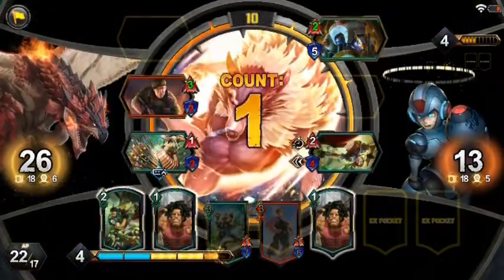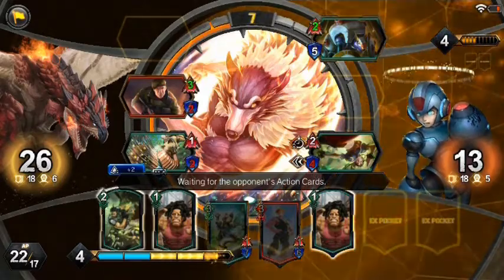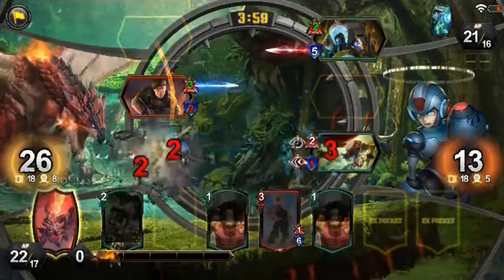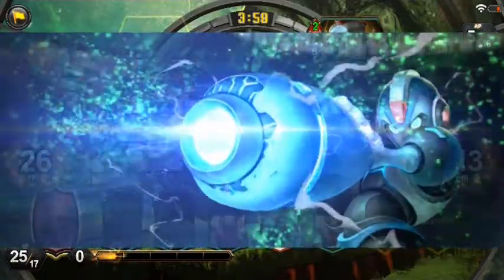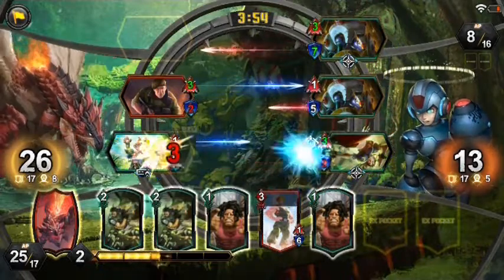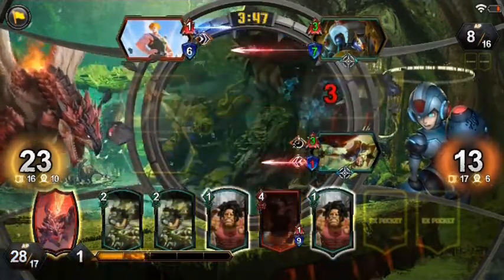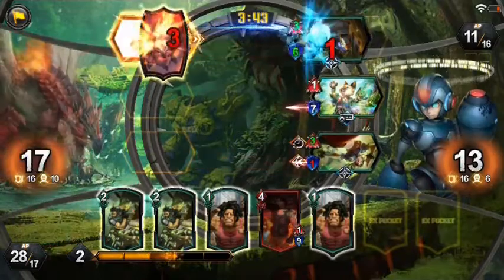I'm going to destroy that Chun-Li because that card is really scary. Chun-Li is a legendary card and has a lot of synergy with this deck, but we are trying to make a budget deck so that's why I didn't include it. This Mega Man is thinking he has a chance, but I am ready to win — I only have to use the ultimate on my combo creature.